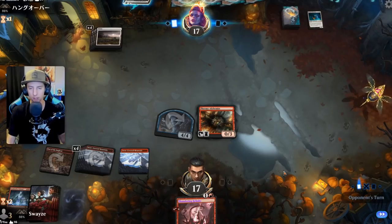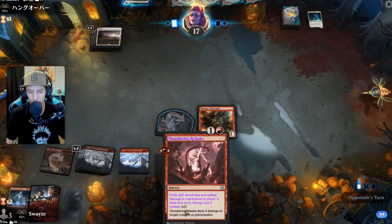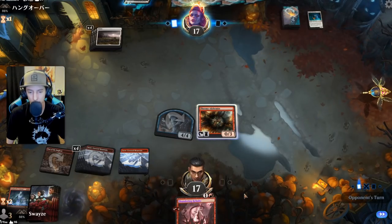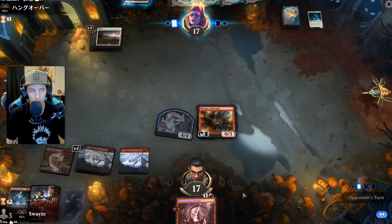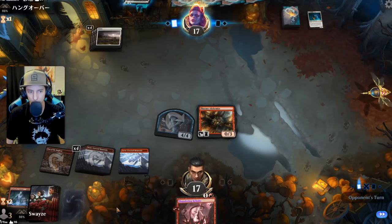Thundering Rebuke is now doing eight damage, so you can kill pretty much anything. Wish that was a Magic Missile though.